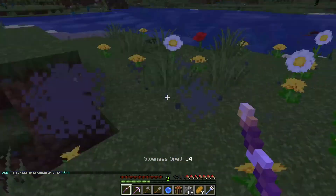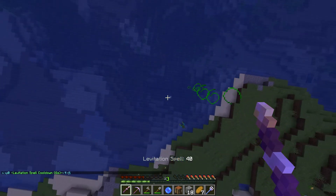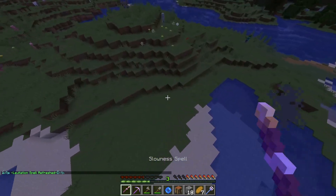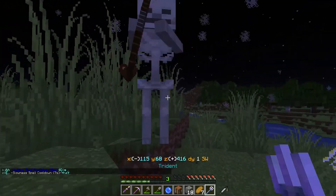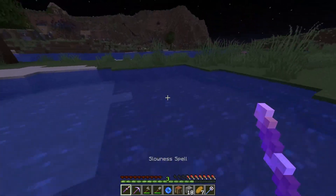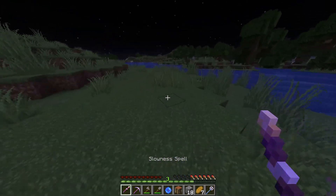It's working fairly well — ouch! I said that a moment too soon, getting shot. I suppose I didn't try to turn around and shoot slowness at that skeleton. More flowers over here — there's a skeleton already waiting for me. The healing spell has come in very handy. Shoot slowness down — the skeleton can't shoot you with arrows, they just get swallowed up in the slowness, and you thump him to death with the trident.